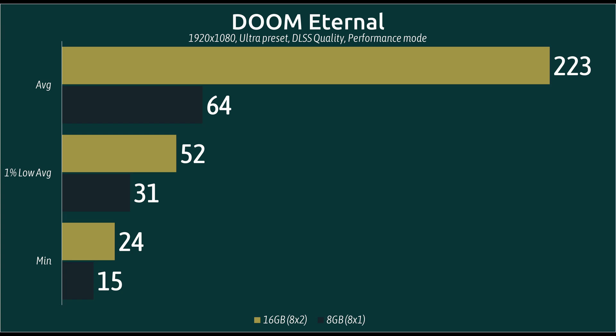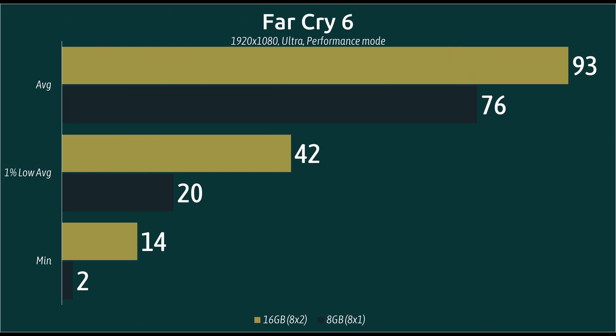Doom Eternal was a surprise — I tested this a few different times to confirm. Indeed, having DDR5 RAM in dual channel in this game really gives a boost. And if you look at the 1% lows and minimums, the trend continues with big increases there as well.